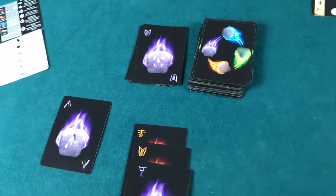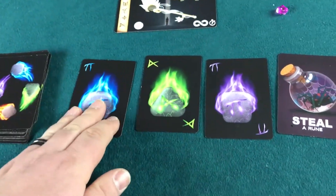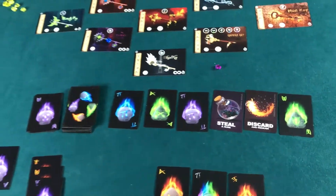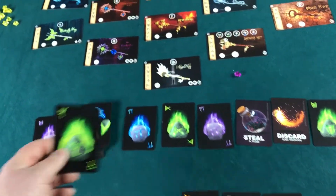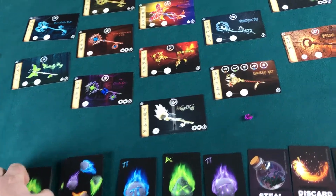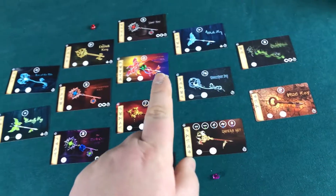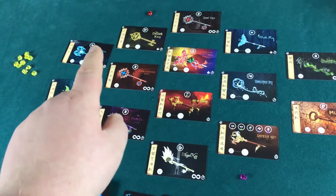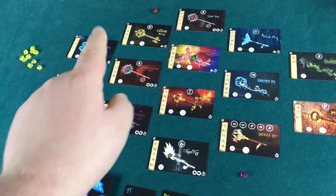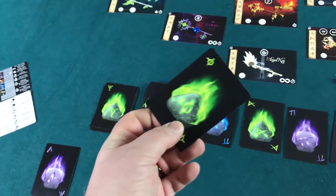I'm down to three cards again. I'm striking out here. We refill the river back up to six, and then we go ahead and reveal cards again for guardian movement. Green moves — as we talked about before, green would move here because he doesn't move up. He's trying to get in my way. The second card drawn is also green. Green is on the warpath.